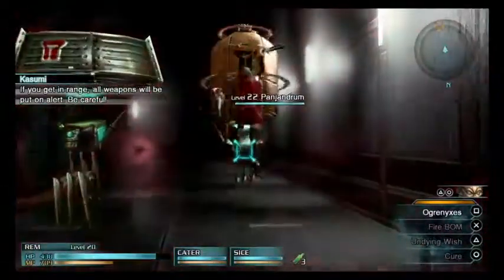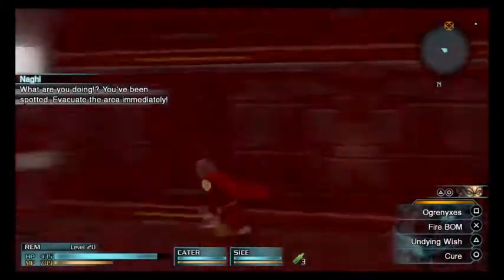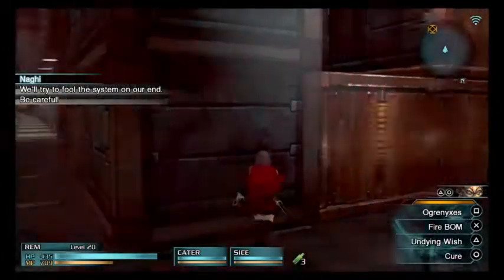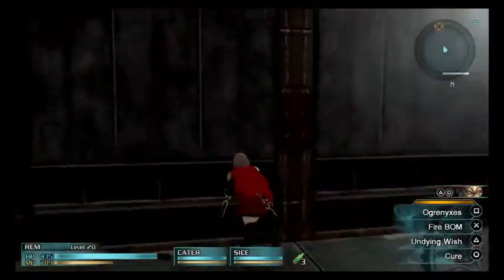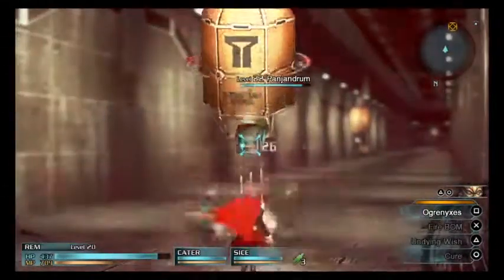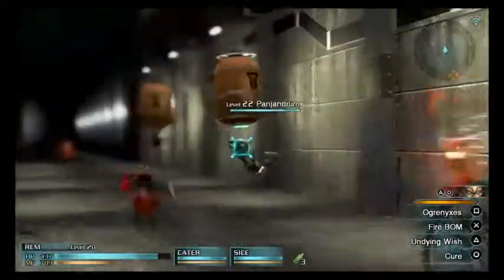Maybe I should have tried to be all stealthy and take him out. You've been spotted. Evacuate the area immediately. Crap, so we can't be spotted. I pulled the system on our end. Be careful. Crap, crap, crap, crap. I didn't know we had to be stealthy. Doesn't matter. Evacuate. Evacuate the area.